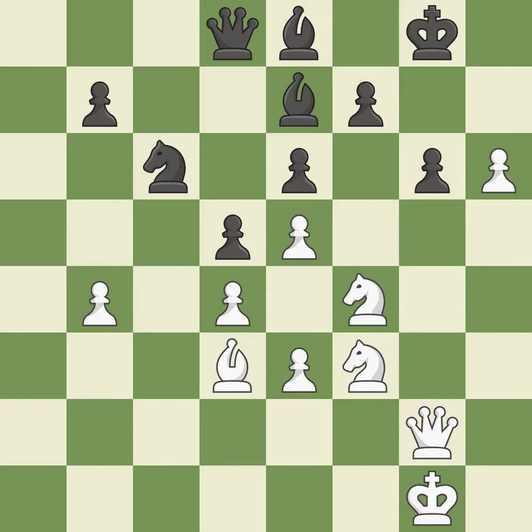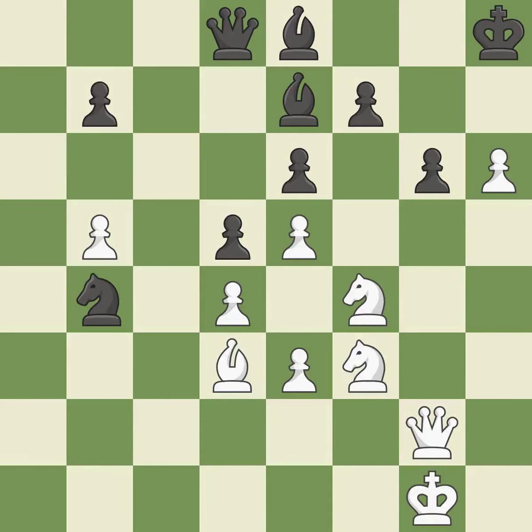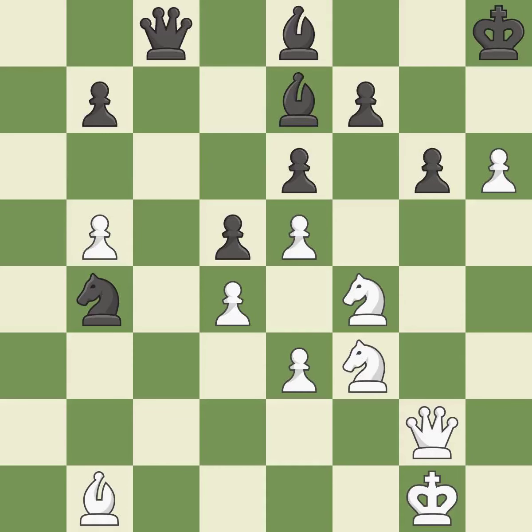The knight can now control more squares as a result. This strikes a rival knight. The knight is now on a more secure square. The game was almost evenly matched, but white is now worse — it is incorrect. This poses a fork piece threat.